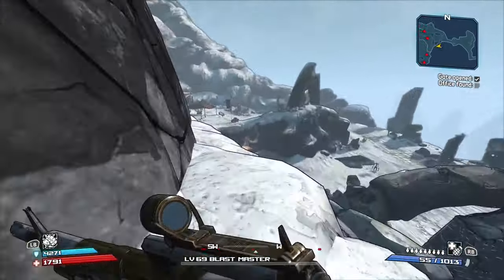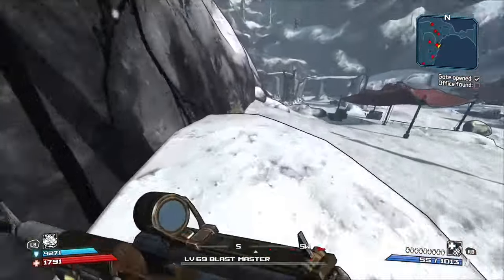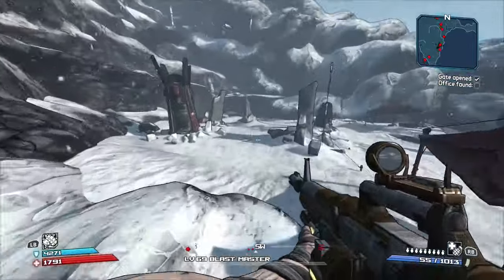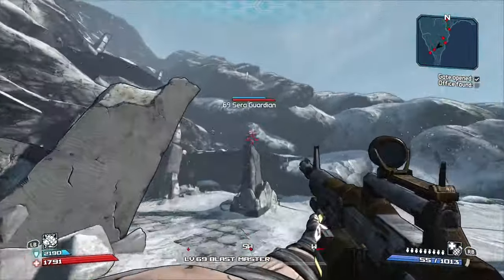Now off to the second developer chest. If you can, try to skip killing those people — it's a lot faster. If you keep dying, then obviously kill them.